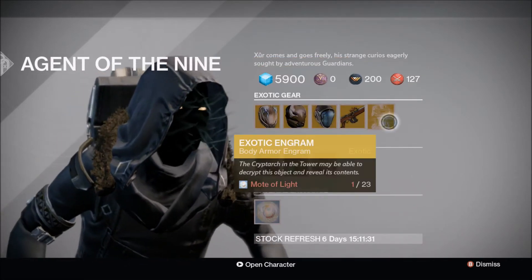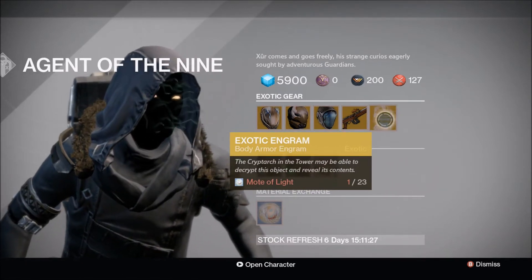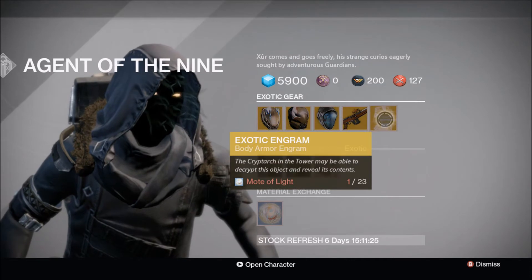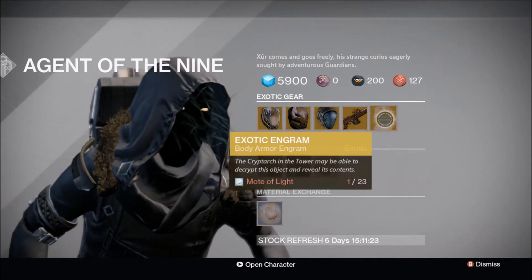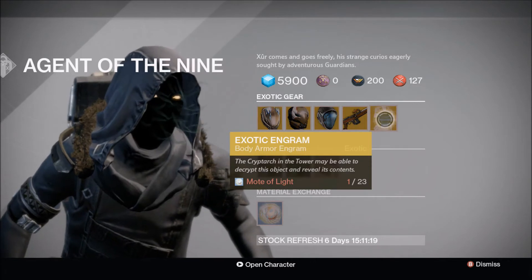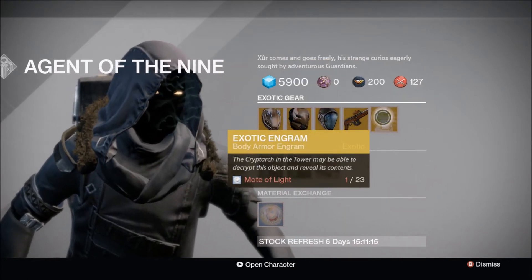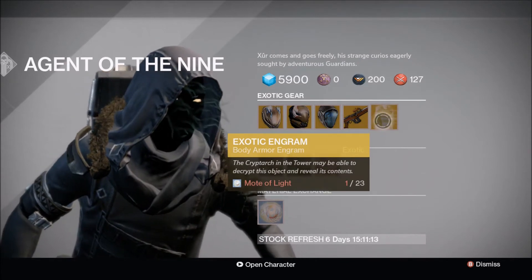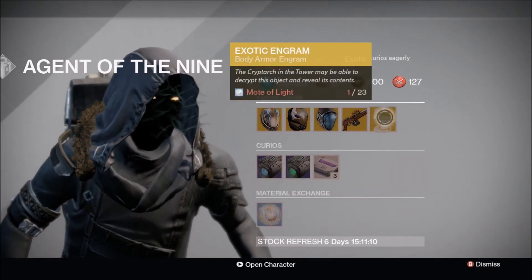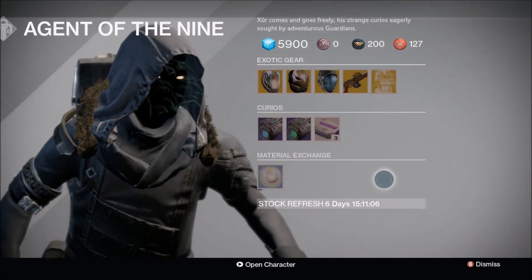He's got the Exotic Chest Engram, which is pretty good. If you buy these and save them for The Taken King, they will not — I repeat, not — turn into Taken King exotics. So if you buy an exotic chest piece, expect something from Year One that you don't have already. Pick that up if you want or need a chest piece.